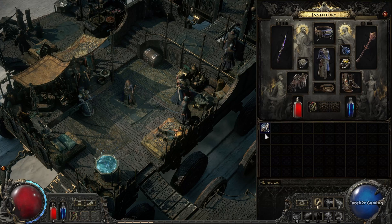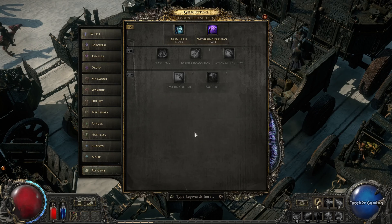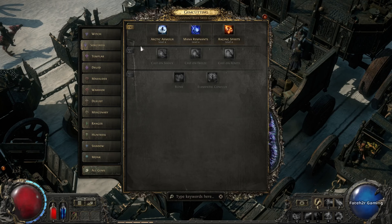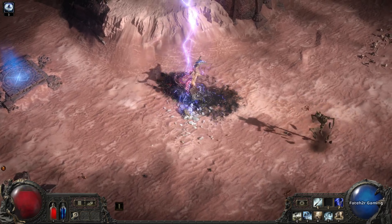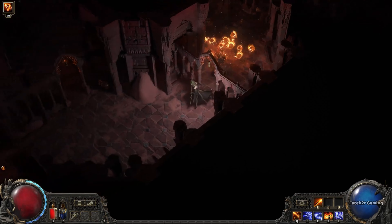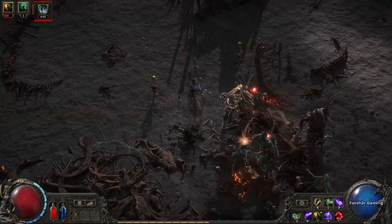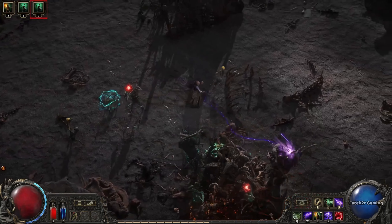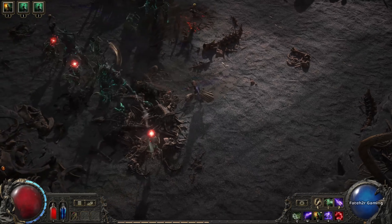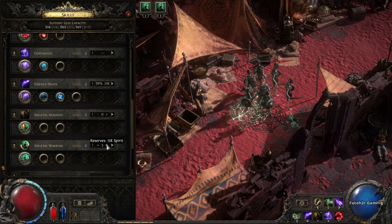You might have noticed in the bottom left of the screen that the flask slots look a little different. In PoE 2, you have one dedicated life flask slot and one mana flask slot. Flasks gain charges as you kill enemies, and typically allow you to heal six or seven times if they're full. Charms are a new item type that will automatically defend you from various debuffs or damage types. Having trouble with getting frozen? Equip a thawing charm — when it's fully charged, it will make you immune to freeze for three seconds if you get frozen. To recharge them, just kill more monsters. You can gain more slots for charms by upgrading your belt.